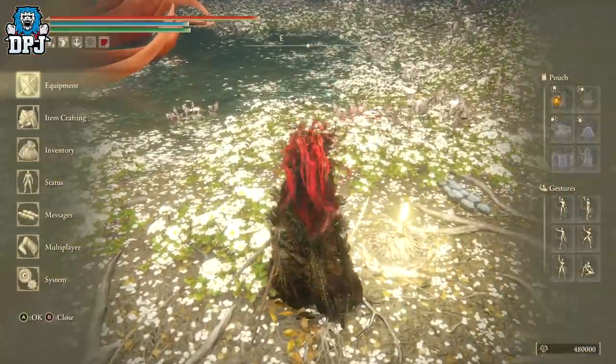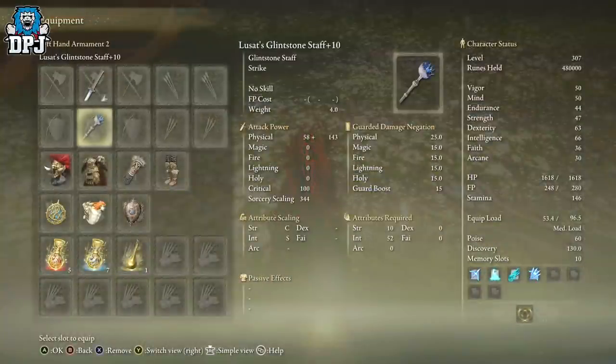Next you need a staff. A staff of any kind will work as long as it's leveled up. I do recommend my favorite one, but the Meteorite Staff would be just fine as well — as long as it scales with your Intelligence stat, it will work.